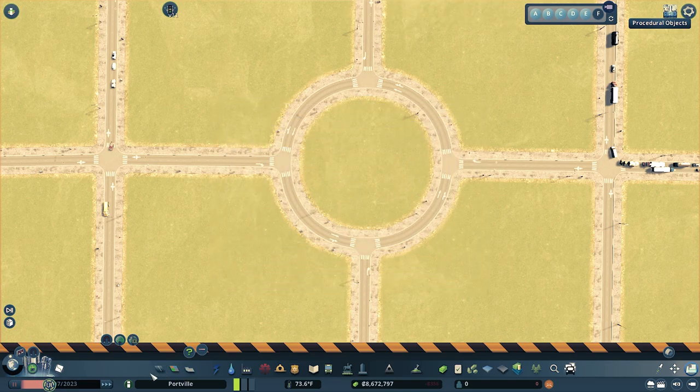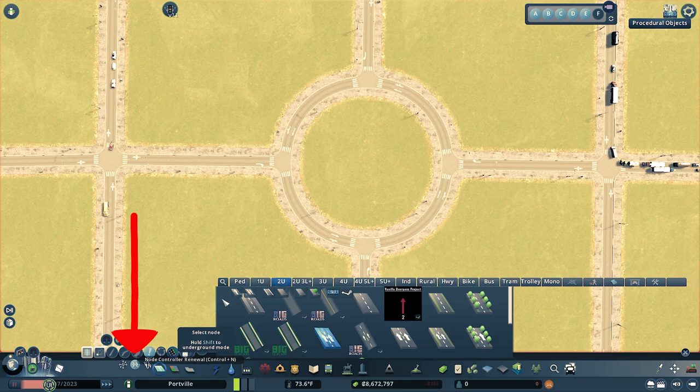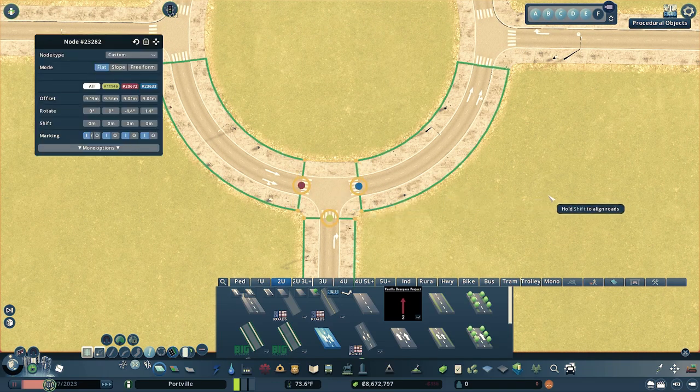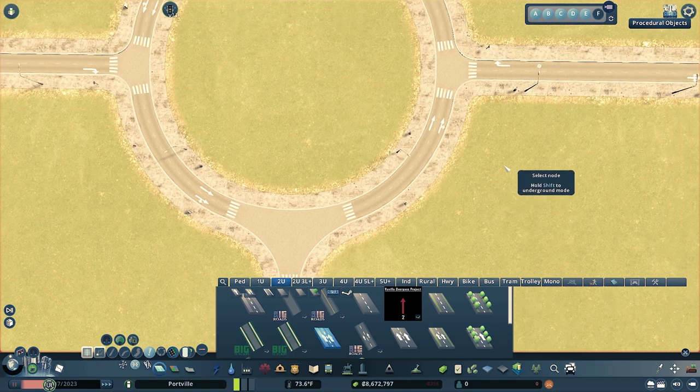The first mod we're going to use is Node Controller. If you don't have Unified UI, don't worry — you can click on the roads panel and see Node Controller in the bottom left. Click on one of the four junctions going into the roundabout and stretch it out by going to Offset and stretching it up to 20.